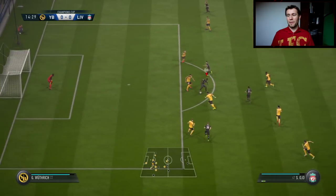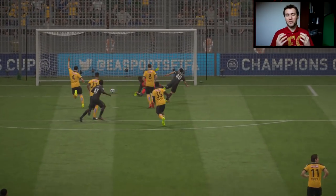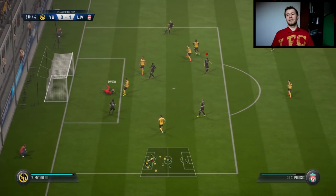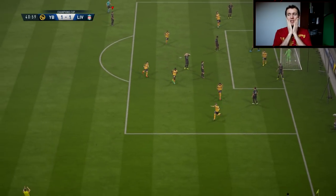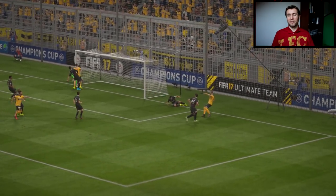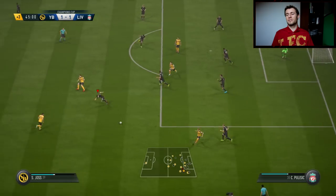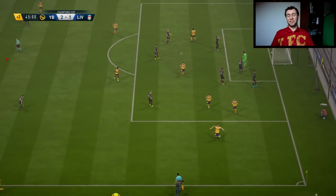Pulisic passes it to Emre Mohr, to Ojo, Ojo to Alexander-Arnold, who could be as good as Steven Gerrard one day. Alexander-Arnold reminds me of a young Gerrard — he can play in a number of positions. What a run by Pulisic, but he couldn't finish. I'm very happy with the young players, but then an incredible near-post header finish — I've never seen anything like that. It was actually very smart from the Young Boys player. Donnarumma is just rooted to the spot and Young Boys hit the post.